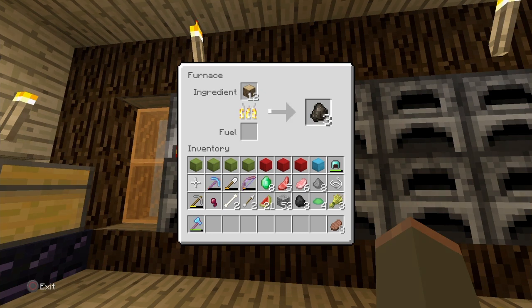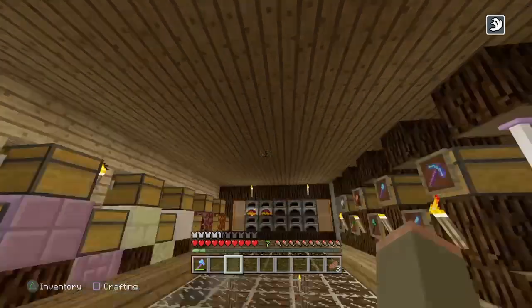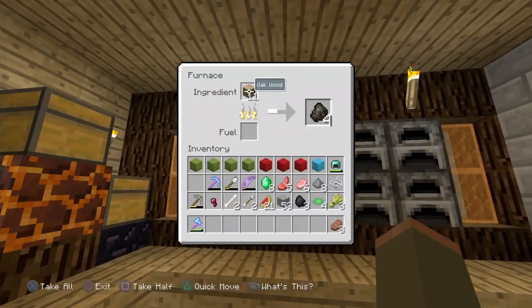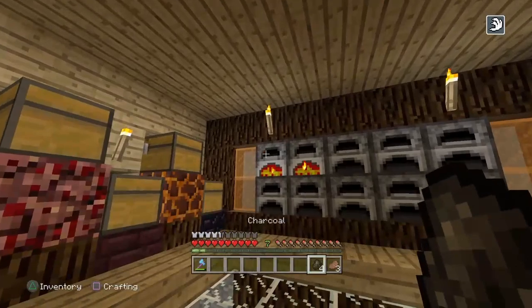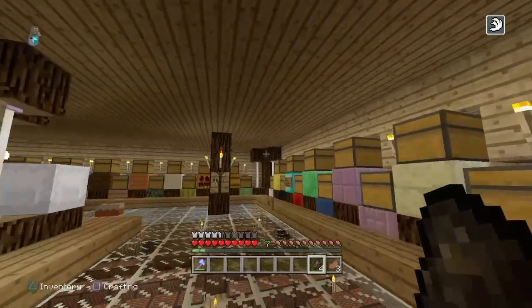You also need to make sure you actually take the charcoal out of the furnace. If you just walk away from it and wonder why the achievement hasn't popped up on your screen, the simple reason is it's still in your furnace. You need to take it out and have it in your inventory — as soon as you have it in your inventory, the achievement or trophy, whatever platform you're playing on, should pop up on your screen, and you should be completely good to go.